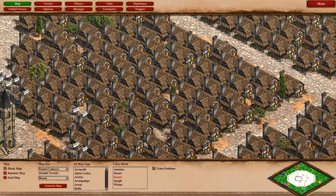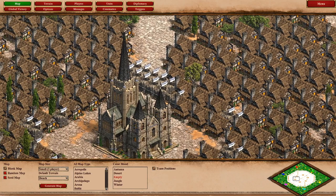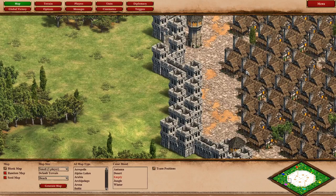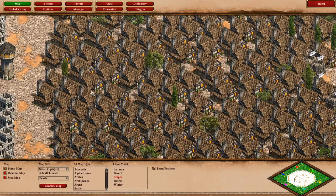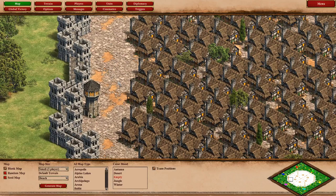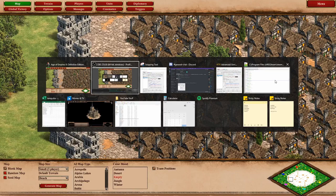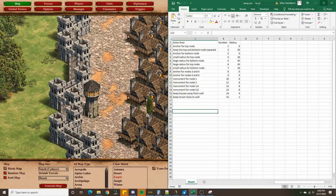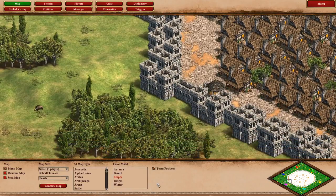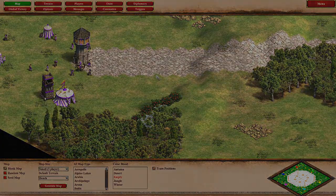This was a tricky map to make but very satisfying to finish. The key takeaway is that we can control objects very precisely using actor areas and the 'find closest' attribute. It can become code-intensive, but if you are methodical and keep track of all your actor areas, it ends up being much easier. Thanks for watching and I'll see you next time.